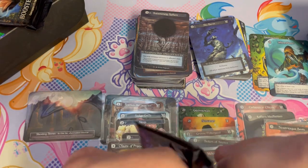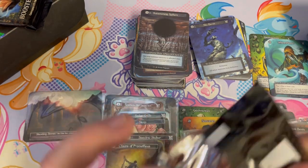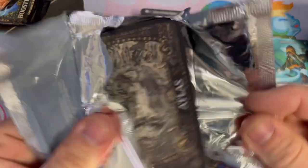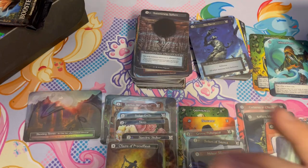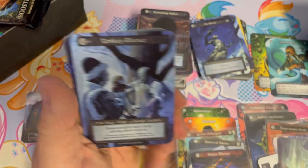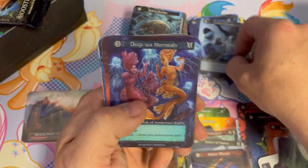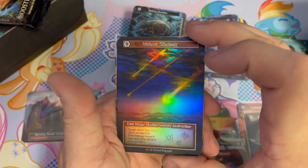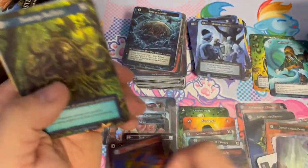Closing out closing out strong. This pack opened like a Pop-Tart. Unlikely Alliance. There's a foil — it's a Meteor Shower, an elite foil! There we go.